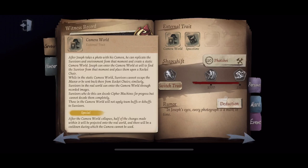What this means is that a survivor's cipher will be reduced by 50% once the camera world collapses. The only exception is if a survivor finishes their cipher before the photo world collapses — then it won't be reduced. Regarding the camera cooldown, once the photo world collapses, you won't be able to take another picture for the next 45 seconds. Joseph can enter the camera world at will to find and place survivors on a rocket chair.